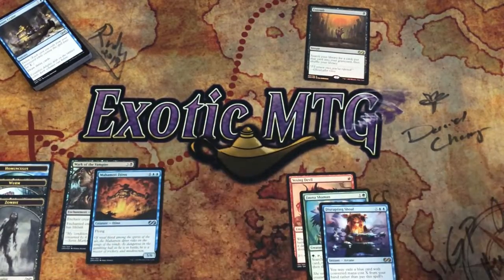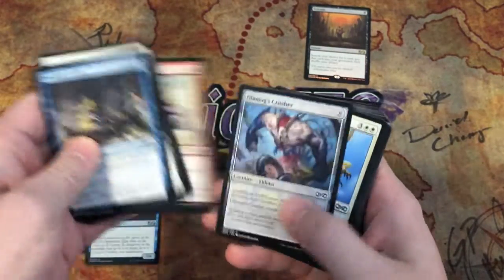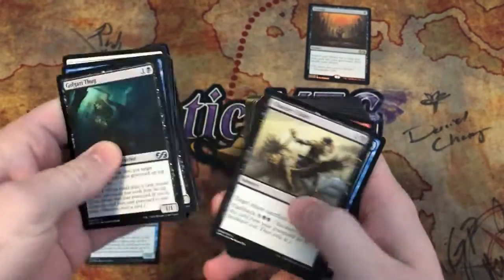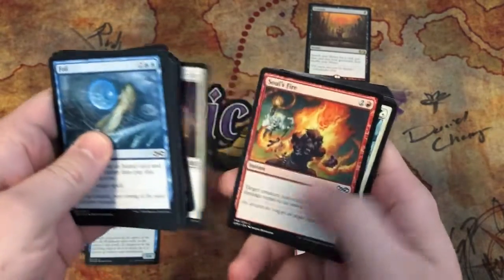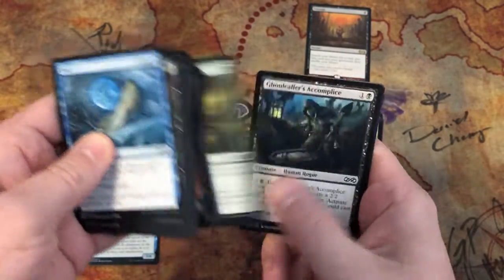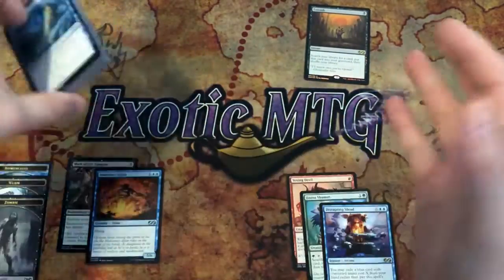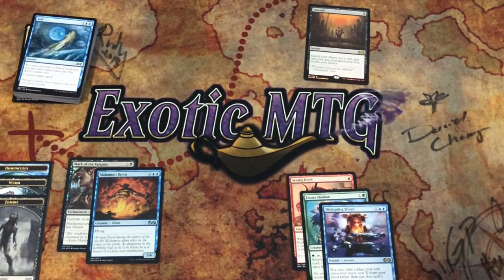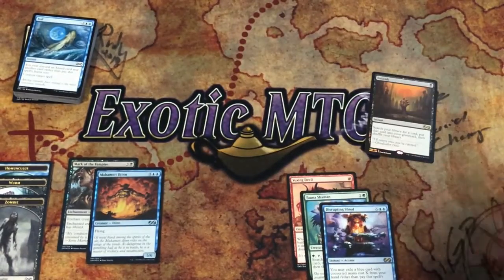We don't really need to go over the other foils. We've got a Treasure Cruise, a Golgari Thug, Chainer's Edict — I love Rune Snag — a Gurmag Angler, a foil, and a Kodama's Reach. So there you have it — comment down below if you want to enter yourself to win a giveaway, and congrats to our winner of the foil Entomb. See you guys on the next one — love, peace, and hair grease, I'm out.